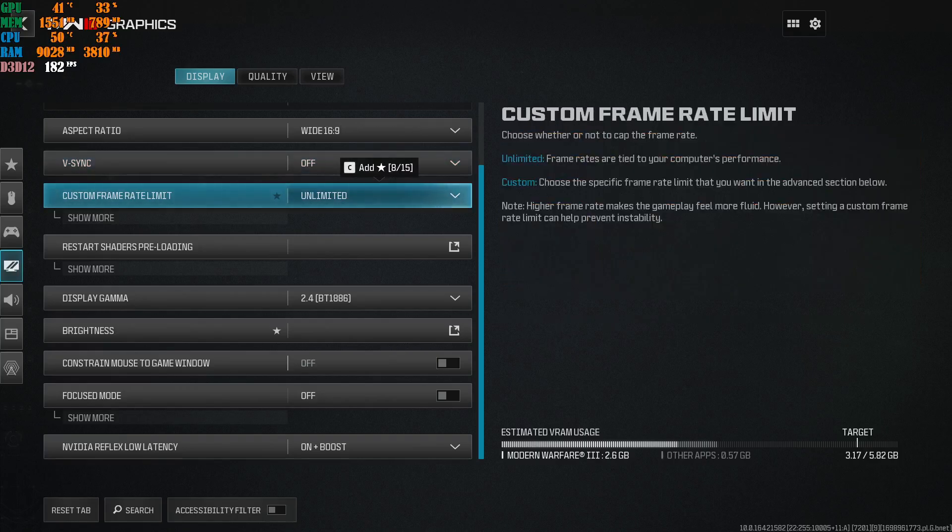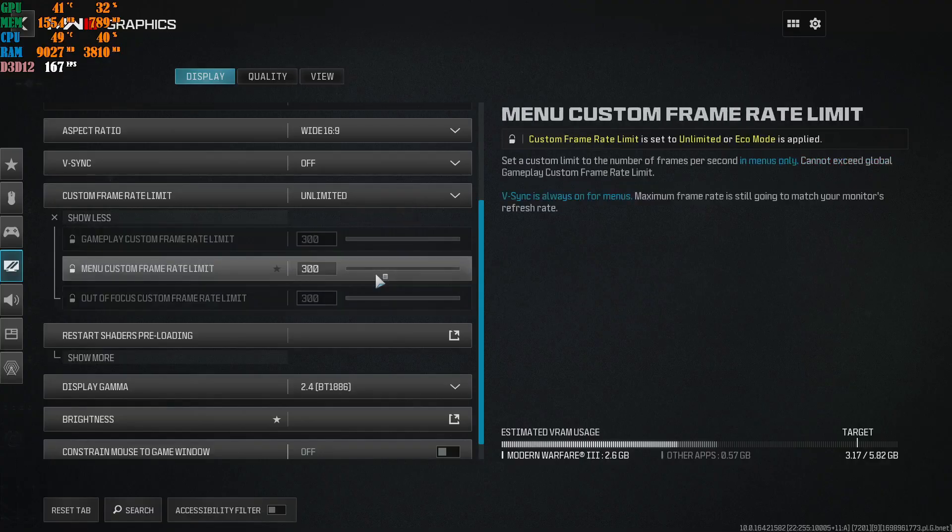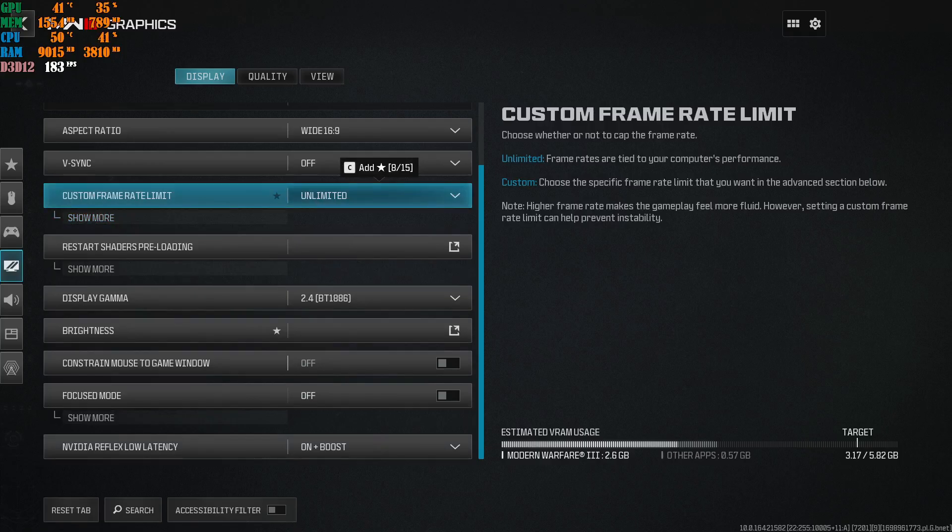Custom frame rate limit - I have mine on unlimited. This is your own personal preference. A lot of people say you should cap gameplay to something like 300 and set out-of-focus windows lower to save your GPU. I've seen this said on videos, social media, and Reddit - but you really don't need to do this. I've been in this industry for a very long time. Leave it on unlimited. Your machine is not going to explode. I've used unlimited on every single game I've ever played - just leave it there.